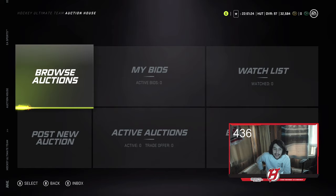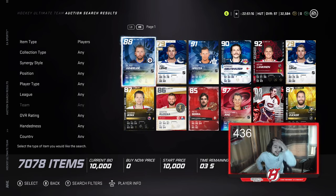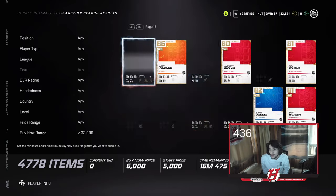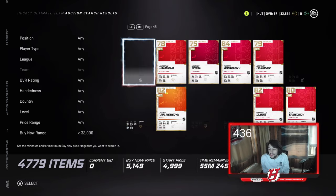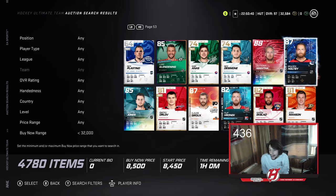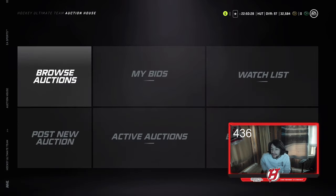Early on, the auction house is very interesting too. You can work the market a bit — I don't know how it'll behave this year since it's a four-console launch. The old trick is to set your buy-now maximum, say 32k, search, and go to the 59th minute to find underpriced cards. If you see a card like a base Crosby listed for 40k when he's worth 60k, buy him right away and flip him for profit. It's an easy way to generate coins early on.